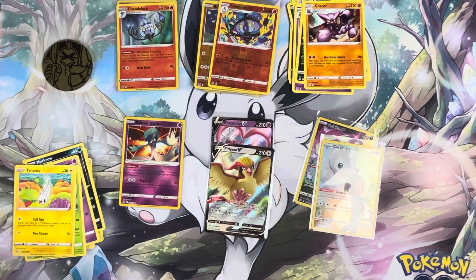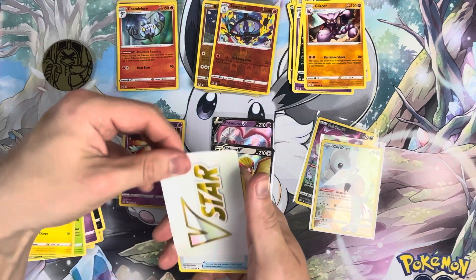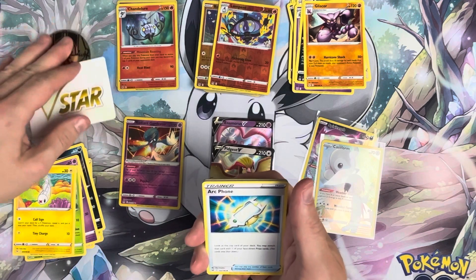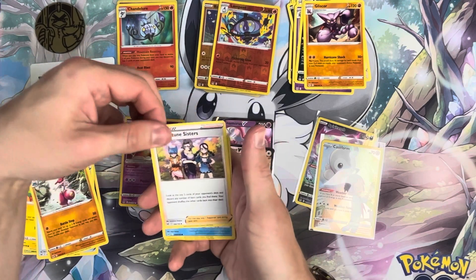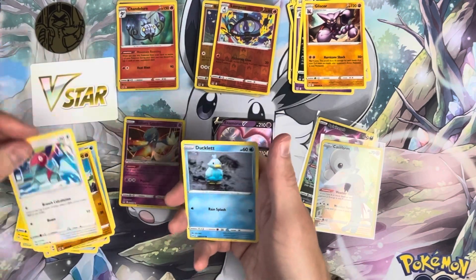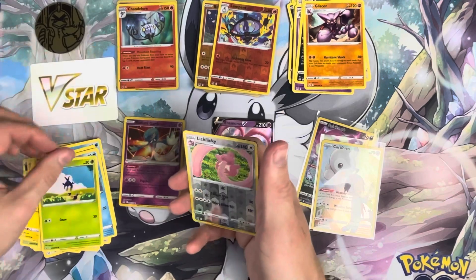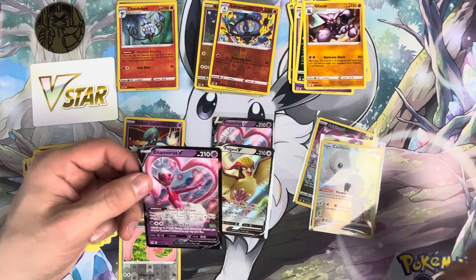The last pack. Can we get a pull out of the last pack? I'm guessing with the odds, no. We'll get a V-Star card — oh, we've made it! This will definitely be the best pack out of the lot. Got Arcphone, Medicham, Miss Fortune Sisters, Shellos, Binacle, Porygon, Ducklett, Blipbug, a Lickitung, and got an Enamorus V.